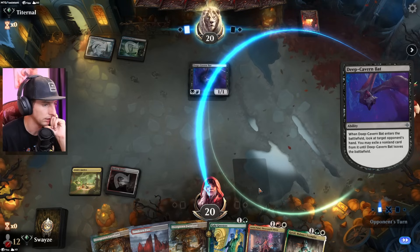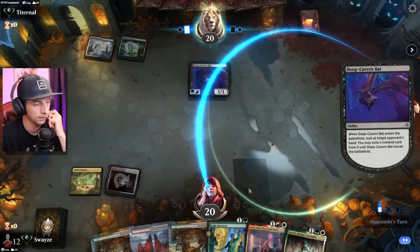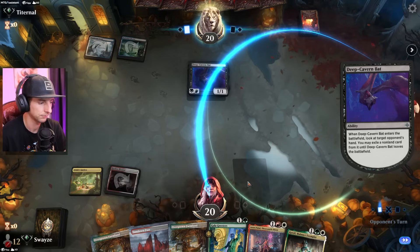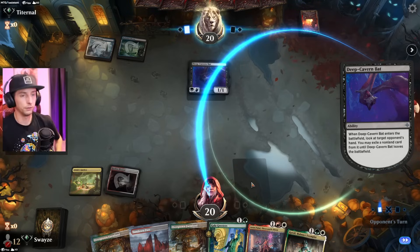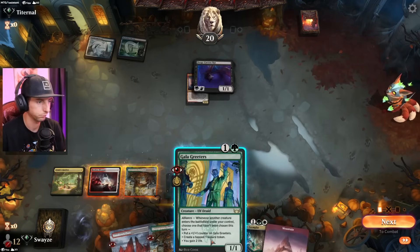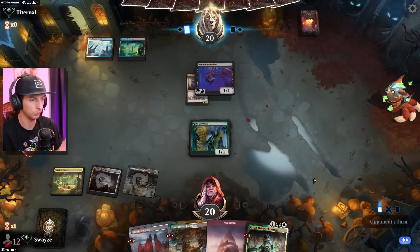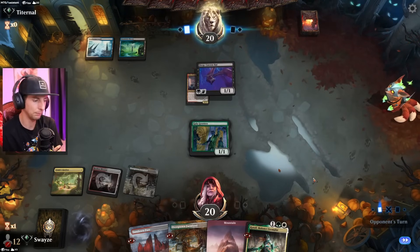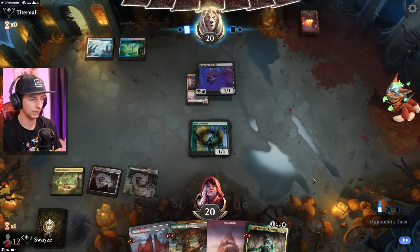The opponent is going to make a choice here — they don't have much for removal so that bat's going to be there for a while. They get their pick. Probably the right card — that's what I would have taken. Let's get down a Gala Greeters and hope to land a shot with the +1/+1 counter. But the opponent running four colors — they'll probably get a big body like Raffine out to block or kill the Gala Greeters, so either way it's probably not going to be great.